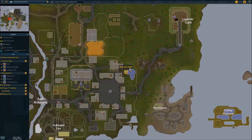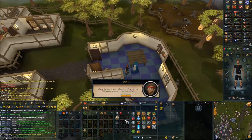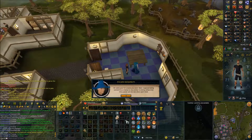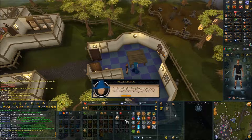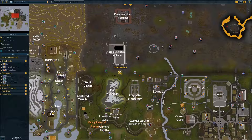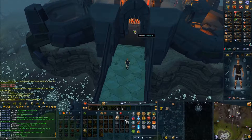Go to the wizard's house east of Camelot and speak with the wizard. Mention King's Ransom — you should get back the scroll if you don't already have it. Then head to the Black Knight's Fortress just west of Edgeville. Equip your bronze helm and iron chain body and go inside.